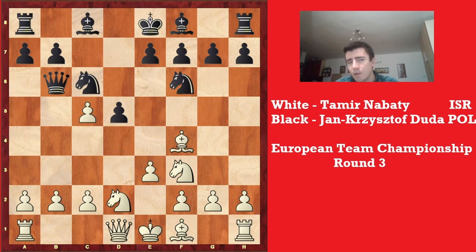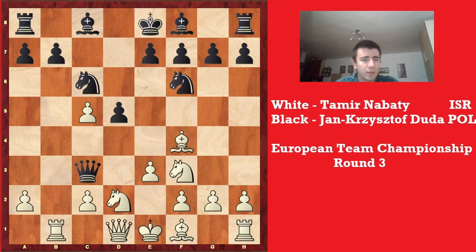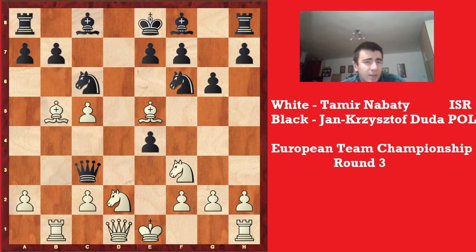Now white takes on c5. If black captures on c5, then after c4, we have a totally different type of position in which black is lagging in development and the queen is quite exposed. He chose to take on b2, hoping to use white's shattered structure — the doubled c pawns. Now he plays rook b1 and queen c3. He doesn't want to take the a2 pawn because it loses additional time; he wants to target the c5 pawn instead. Bishop b5 was played, and now g6. He doesn't want to get involved with capturing the c5 pawn too soon — he wants to develop as fast as possible. Now e4 by white: the point of this move is after black captures, bishop e5 is next.